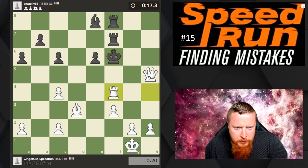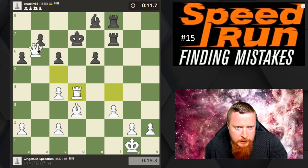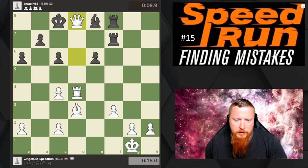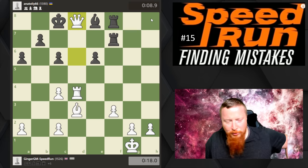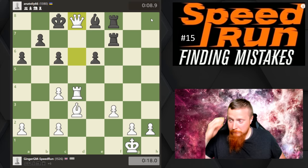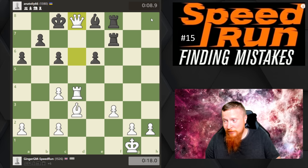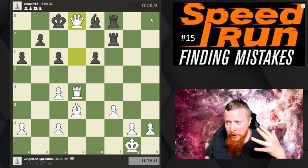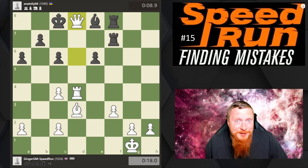Checkmate threat — good move for my opponent. He's trying everything to survive, but I'm going to keep the checks going. He has to come out with his King because we have checkmate if he goes there. Thank you — do like and subscribe to the channel. I'll keep the speedruns going. Hope you're learning stuff — I'll try to answer some of your questions in the chat. I'm telling you all my thoughts, and hopefully we're learning something as we go through the rating boundaries. Thanks, bye.